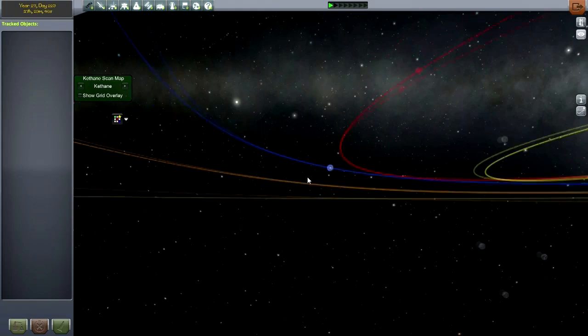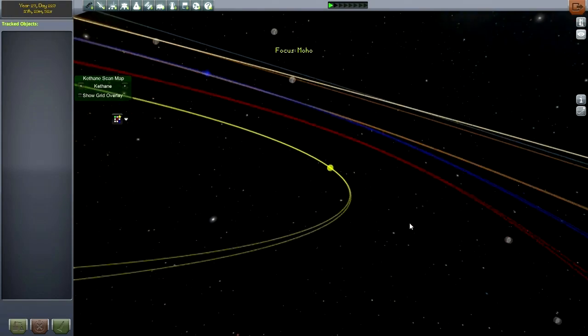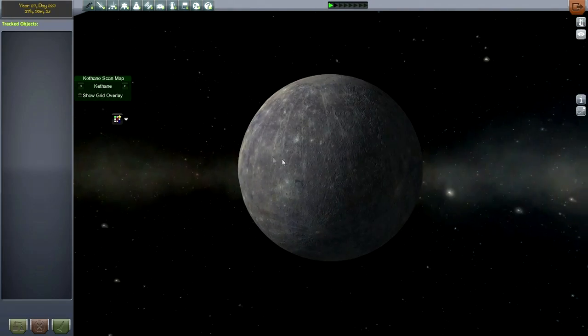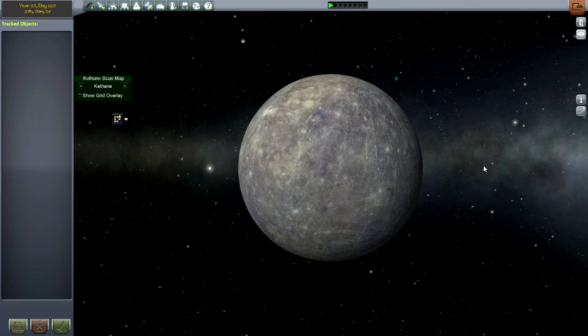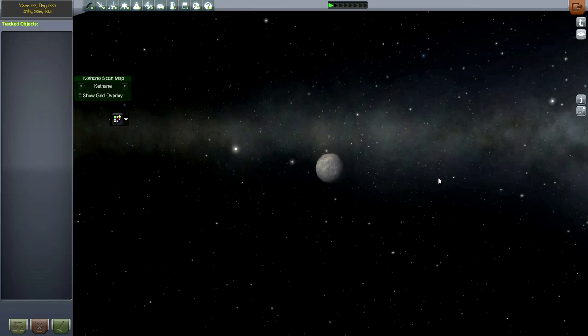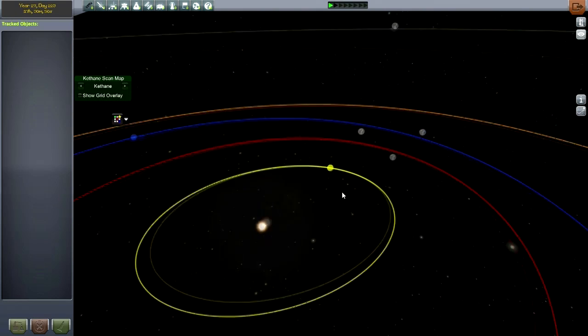New for Real Solar System 7 are textures on all the other planets. Mercury — even though it's called Moho — looks like Mercury. You can get the textures in three packages: 2048x1024 is the lowest resolution, 4096x2048 is medium range, and 8192x4096 is the high-powered one. I think I've got mostly the medium installed, with the highest resolution on Earth. I'm running at about 5.5 GB of RAM — that's why we need the 64-bit build.